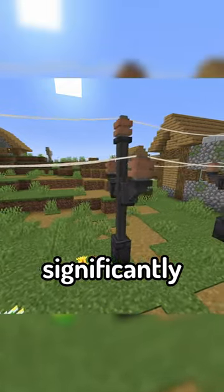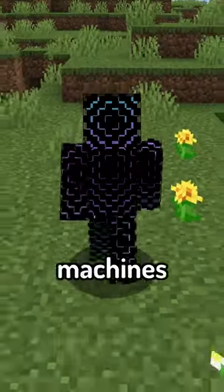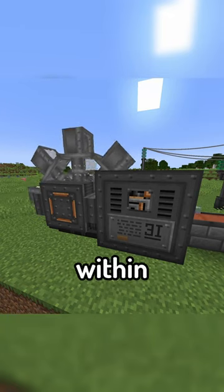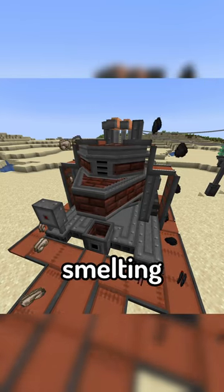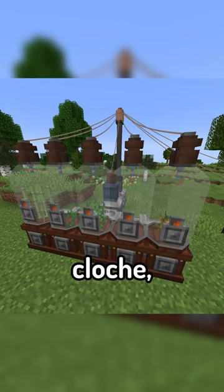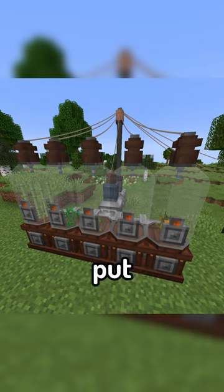Some of these machines include the Excavator, which allows you to extract minerals from within a specific chunk, the Arc Furnace, which has a chance to double smelting outputs, and my personal favorite, a Garden Cloche, which automatically grows and harvests whatever crops you decide to put inside of it.